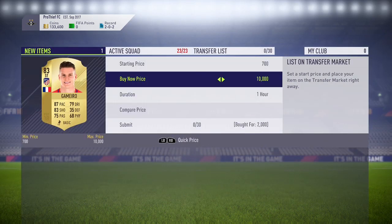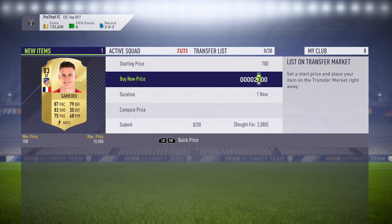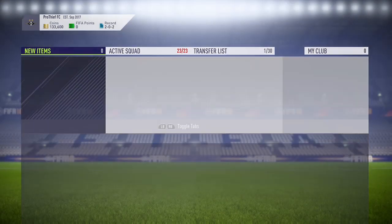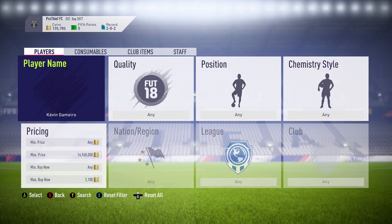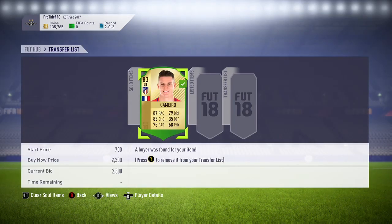At 2,000 coins we've got this card — listing up for 2,300 — that's going to be a total profit of 185 coins after the tax on one single card alone. So all you need to do is pick up a lot more cards.